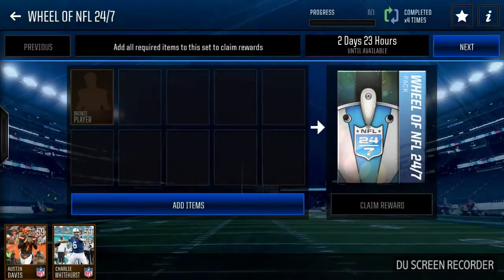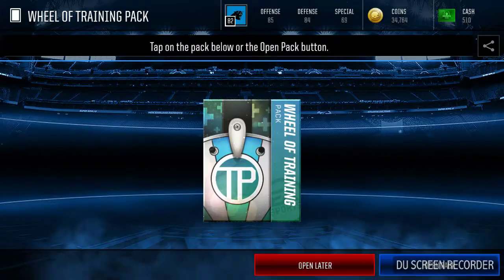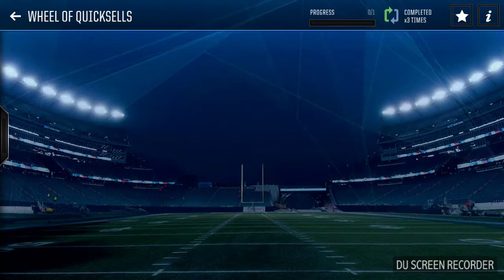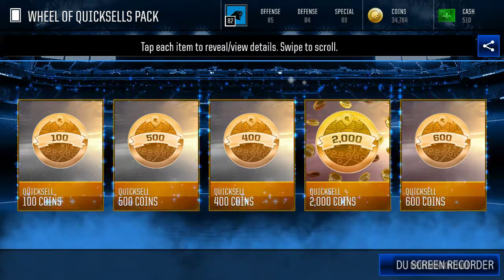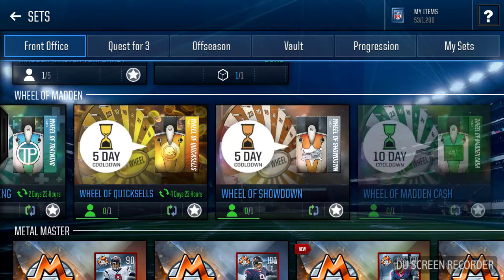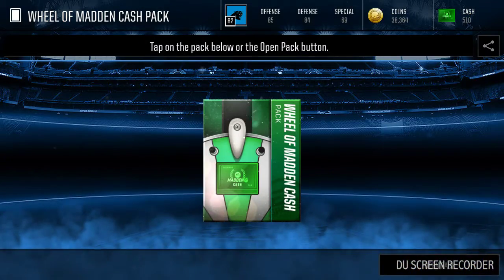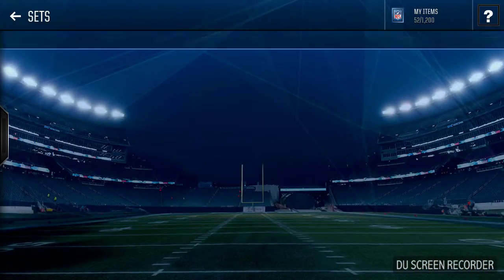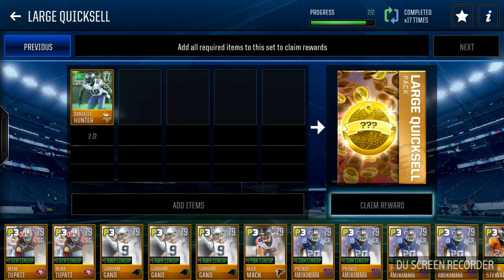Oh cool, I got a gold player from that. There's been times where I've actually gotten elite players from that — it's pretty cool. Wheel of Clip Cove — probably won't get anything, but it's okay. Yeah, it didn't give us very much. Wheel of Madden cast, I'll just put in a random one. That's the minimum amount you can get through it — just 100. You can also get either 200 or 300, but it kind of depends on your luck.